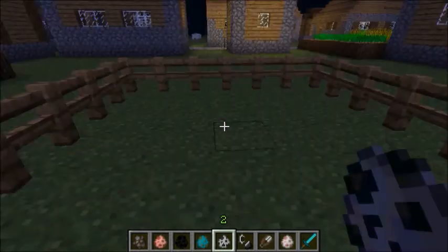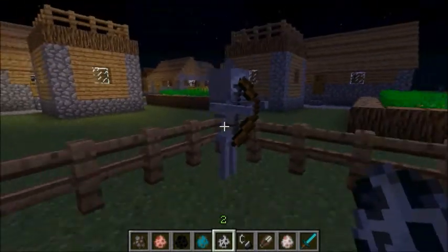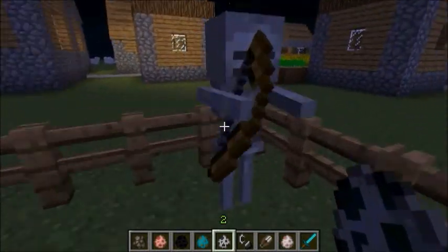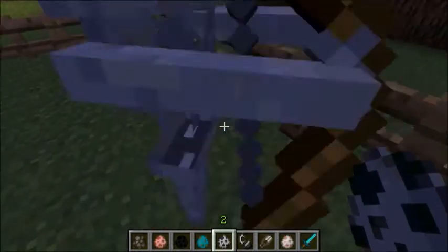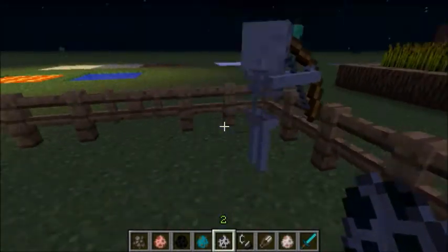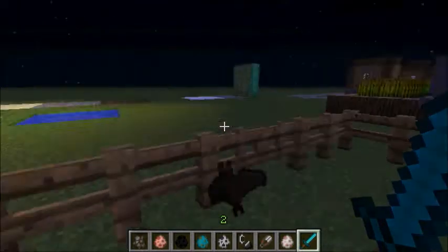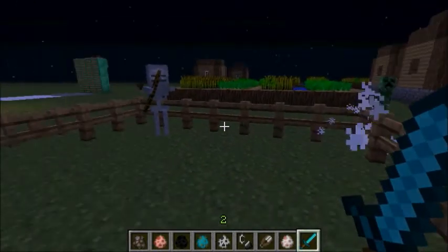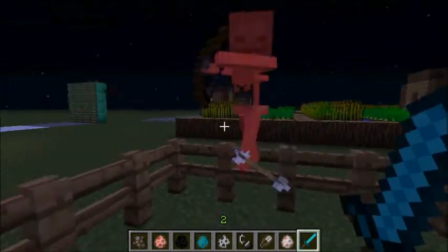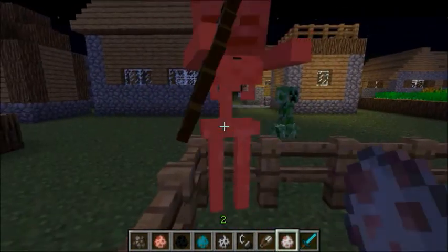Now onto the next biggest mob change - the skeleton. The skeleton now sounds like a bag of bones while walking. As you can see. I think of it as like a bag of bones just like rattling in the wind. There's some bats - we'll get onto them later. Now when you attack them, as you can hear that sound. Just sounds like a bunch of bones.